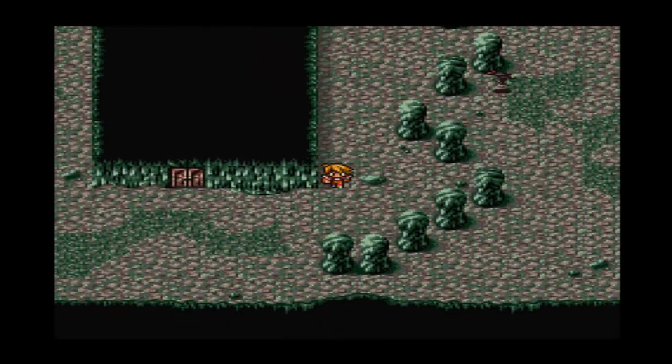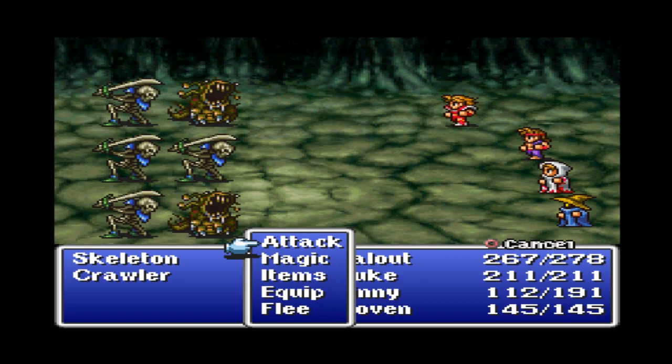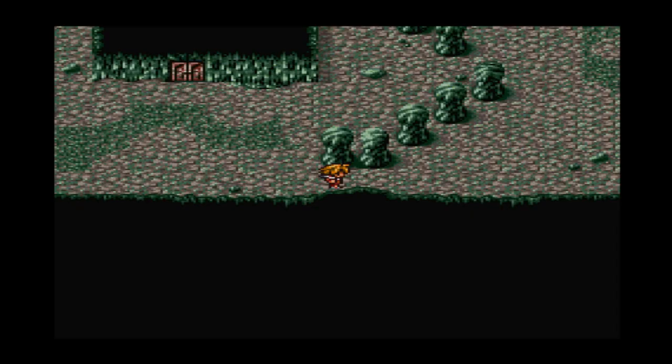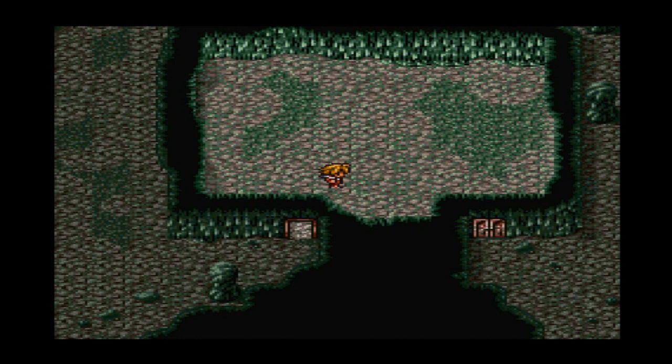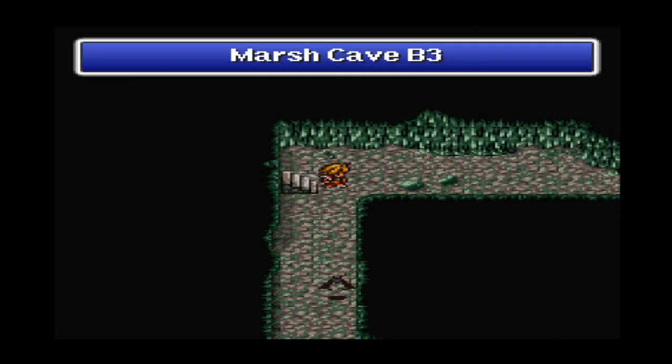Damn it, I'm lost already. Let's go down to the bottom. How can I get lost in an easy place like this? These are all repeat enemies. Of course I had to come all the way down here so I can move over and go to the other side. There's nothing even over here - just stairs.